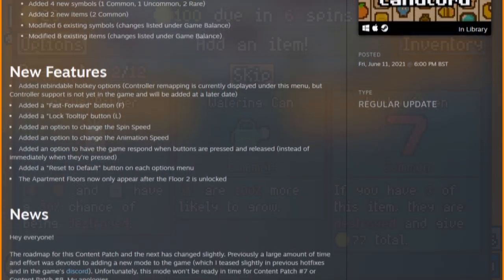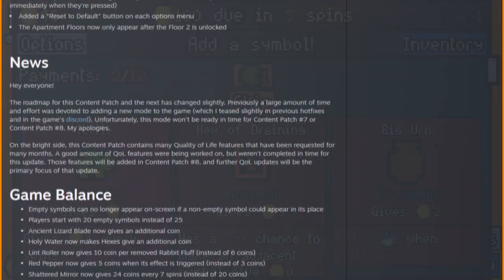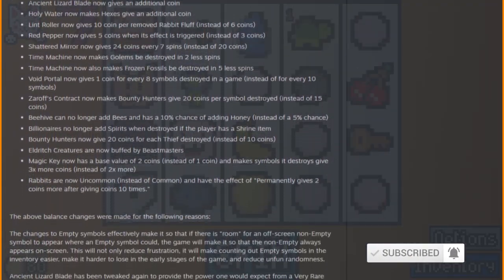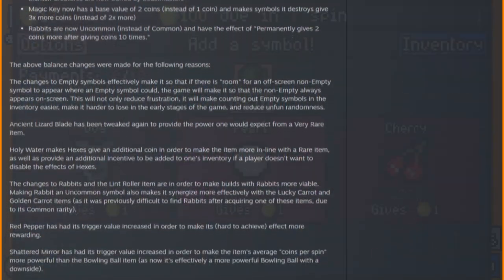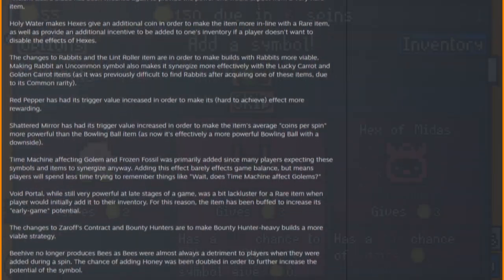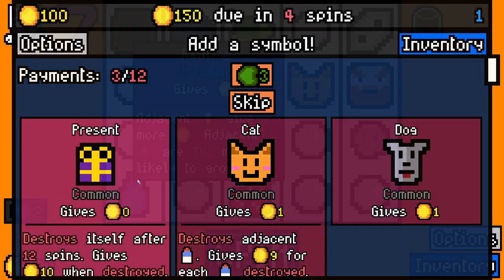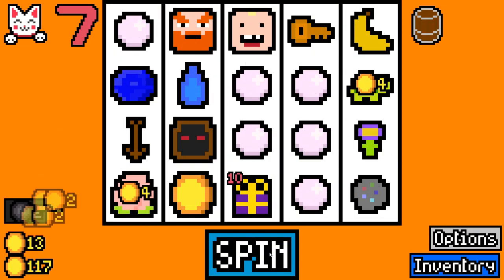So, new content added: four new symbols — one common, one uncommon, two rare — and two new items that are common. Six existing symbols were modified and eight existing items modified, which will be covered in game balance. Within there are new features: rebindable hotkey options, a fast forward button, a lock tooltip, an option to change the speed of spins and animation speeds, and an option to have the game respond when buttons are pressed and released instead of just clicking. A reset to default button has also been added in each of the options menus.